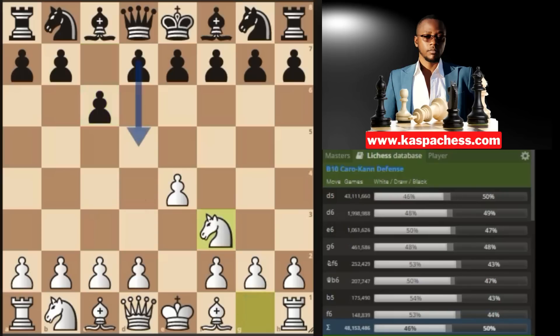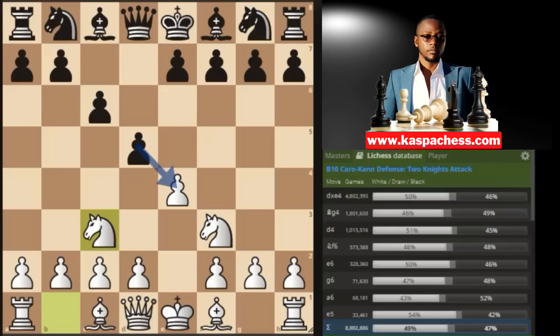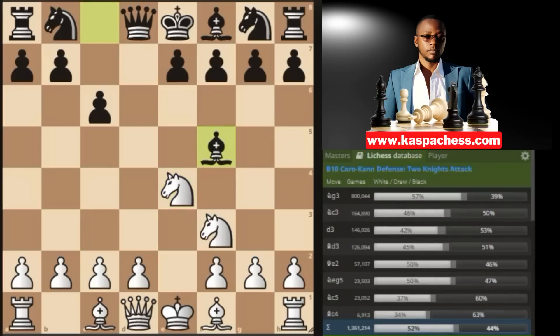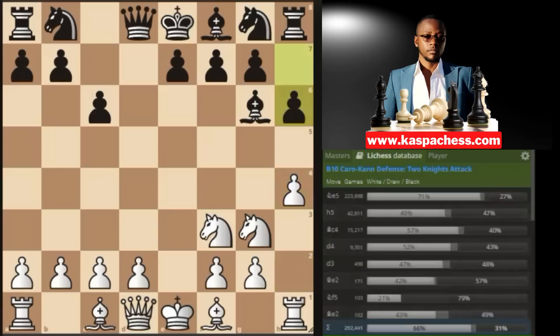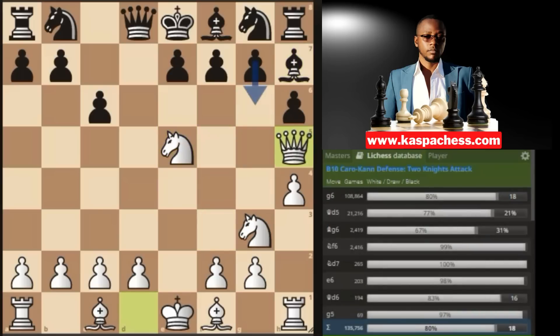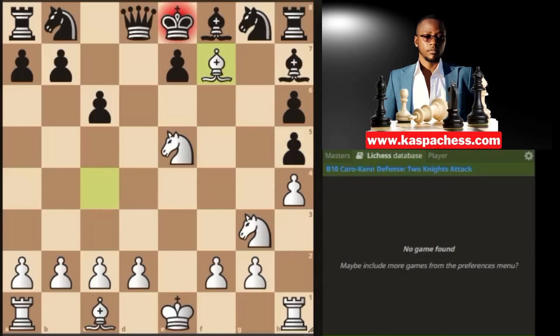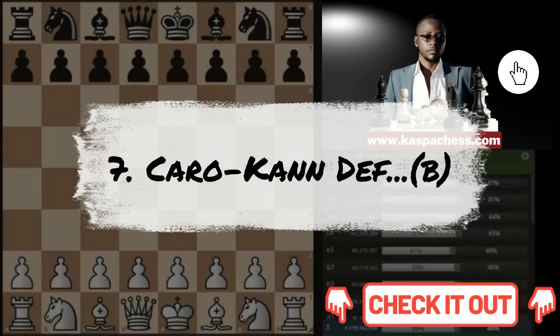Trap number six in the Caro-Kann Defense. You start with e4, black plays c6. Instead of playing d4, you play knight to f3. D5 is the top played move. You go knight c3 — this is the two knights attack against the Caro-Kann. They always take on e4, you take back with your knight. Against bishop f5, you go knight g3, they'll play bishop g6. You start the kingside pawn storm immediately — h6 is the top played move, you go knight e5 attacking the bishop, they play bishop h7, and now you go queen h5, wanting to mate on f7. I recommend pre-moving bishop c4 as fast as you can — it creates the impression you just hung your queen, they will take it, and that'll be checkmate.